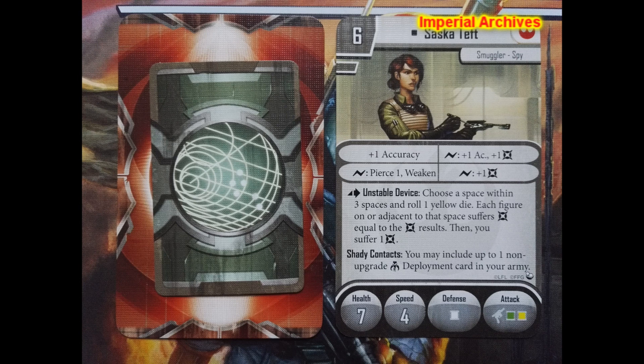Her base statline is pretty much okay, as she has 7 health covered by a white defense die — great if you manage to roll a dodge of course. Standard speed 4 is almost expected in this case.